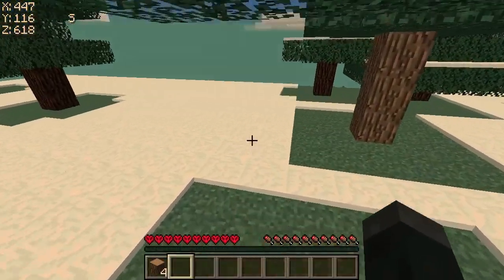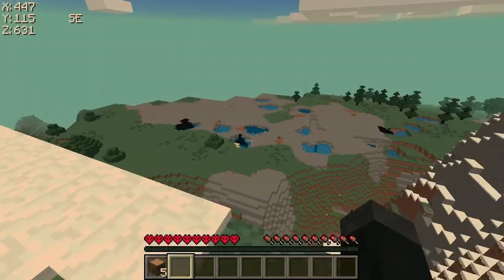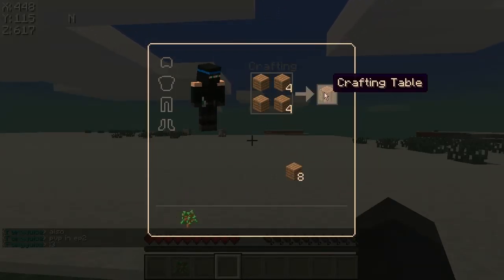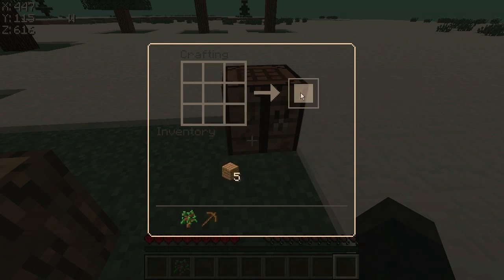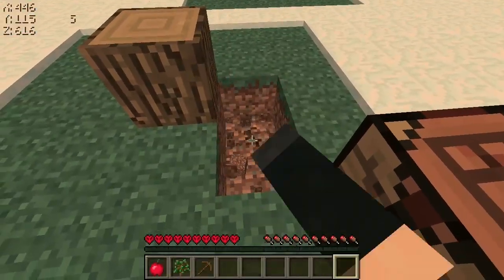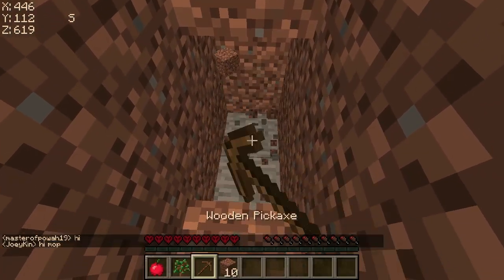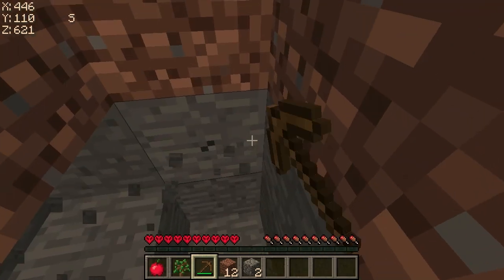What's with that cliff over there? That looks rather unusual — you should check that out. We're currently on amplified terrain. That's the special thing about this match of WMC: we're playing on terrain that generates in circles of normal terrain, superflat terrain, and amplified terrain, causing those weird cliffs that almost look like chunk errors.